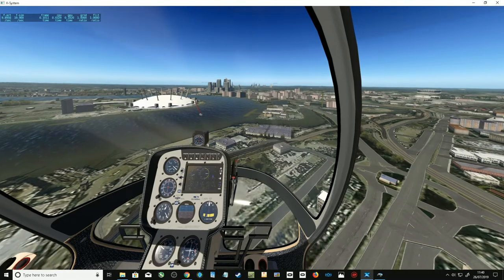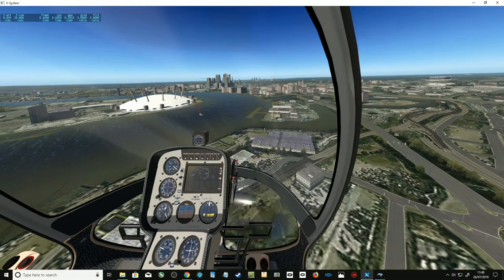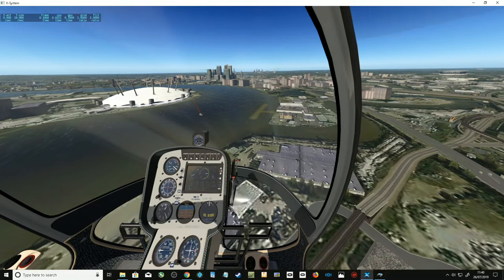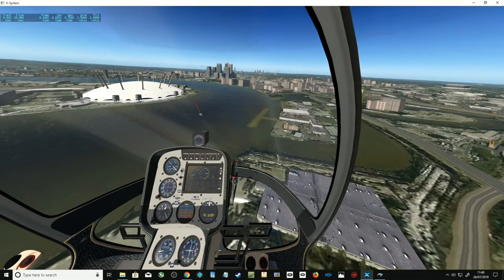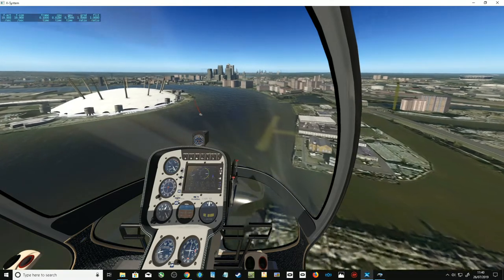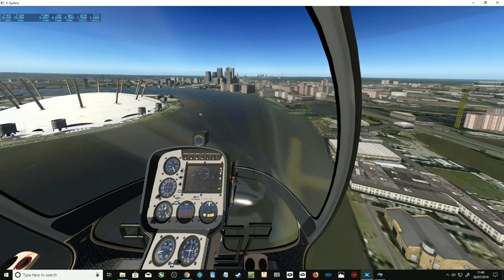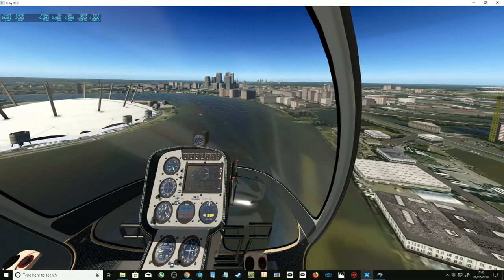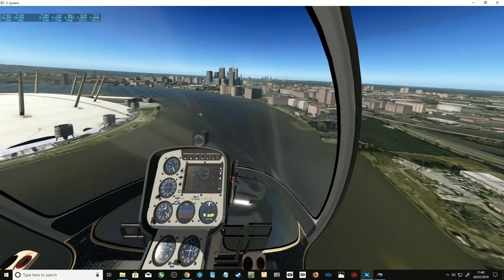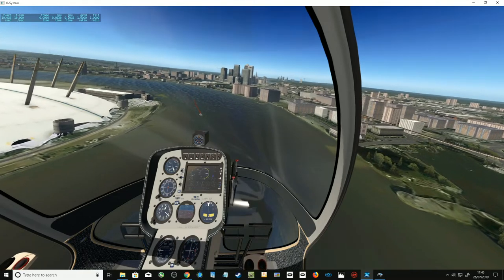I'm just holding it in a fixed position as we move away. We'll get over to the O2 Arena and see what happens when we get towards town. I just wonder if they've really increased things. The detail while we were stationary was fantastic, and that's what I want to see. But what am I going to have to pay to get a helicopter to fly around in scenery with that level of detail?